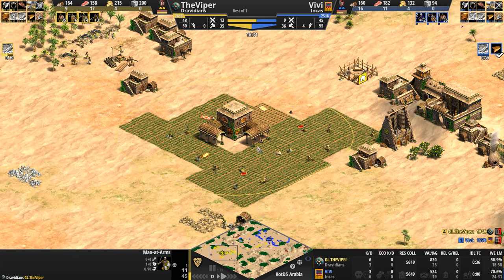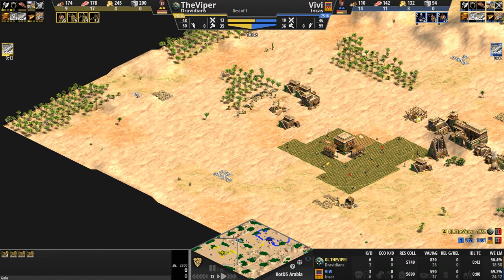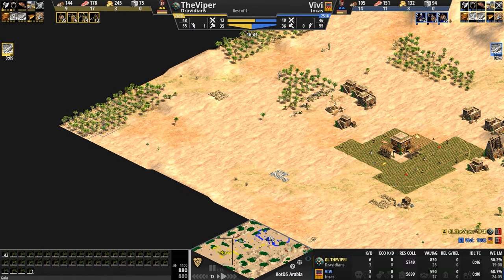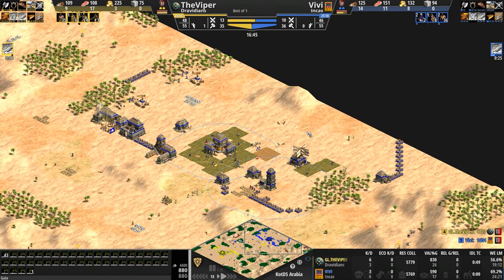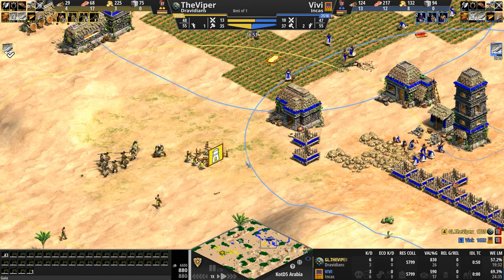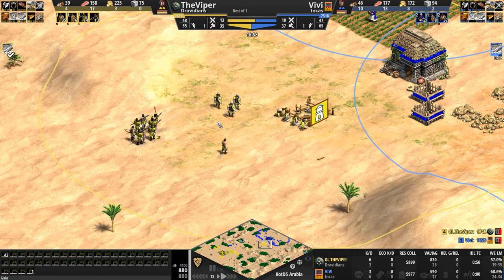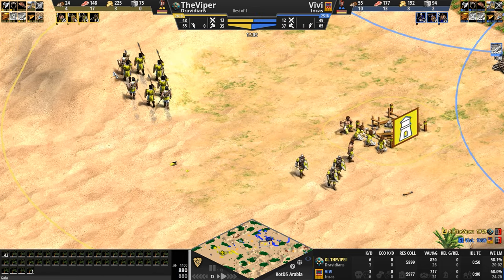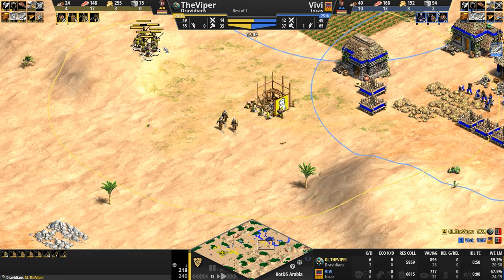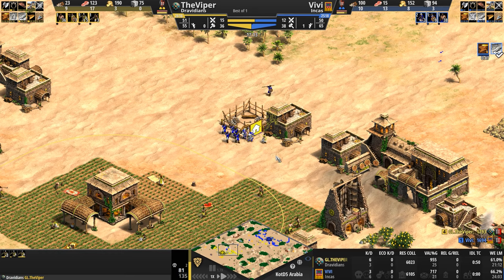On the whole, the Viper's base is the better one, with primary resources secure and extra gold to the back. He also has a forest to the back, which Vivi does not because he's already walled himself off. And now Vivi is being tower dropped by the Viper who's brought forth quite the interesting army: a few skirmishers, embedded inside them are what looks like three archers, some Men-at-Arms, one of whom is very, very weak.